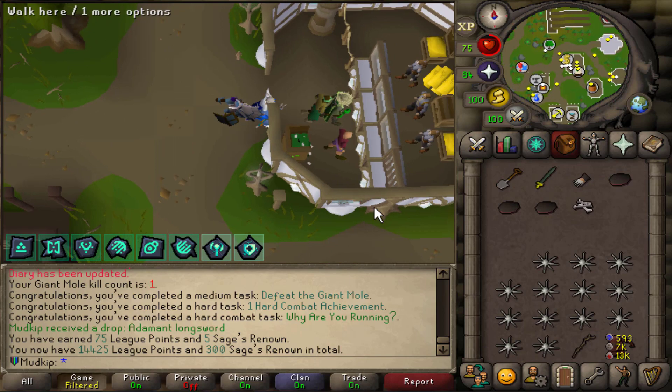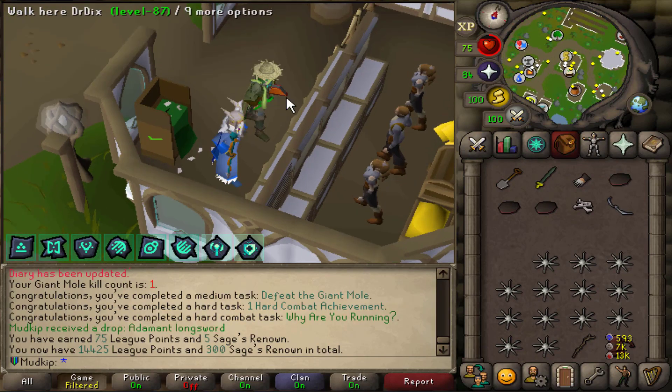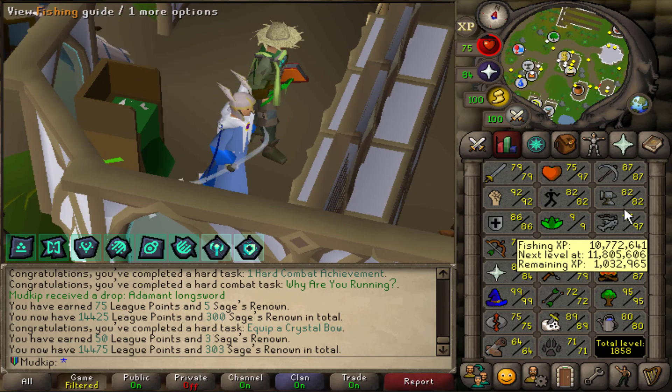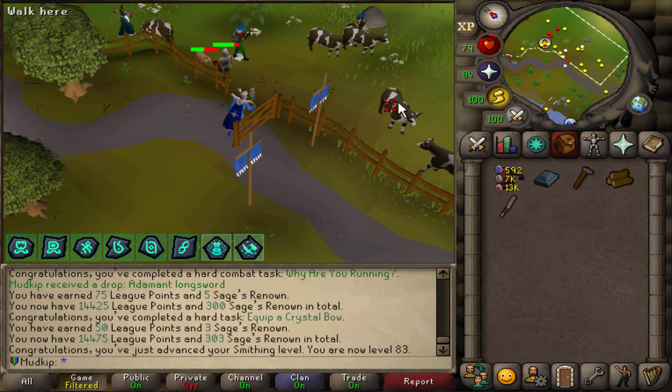I just realized I think I've had the crystal bow in my bank this whole time, and I just never equipped it since I recently got 70 range - so let's put that on, and that is 50 leak points. I also quickly have to get one more Smithing level - that's 83 Smithing, and 83 with the plus 8 boost is 91. You know what requires 91 Smithing? Cow Destruction!